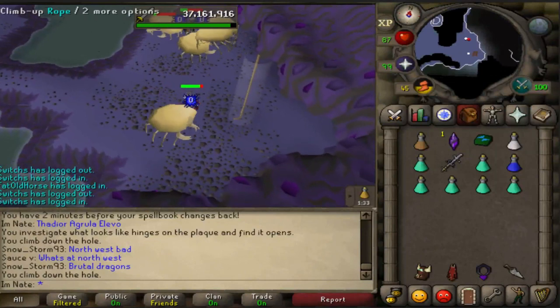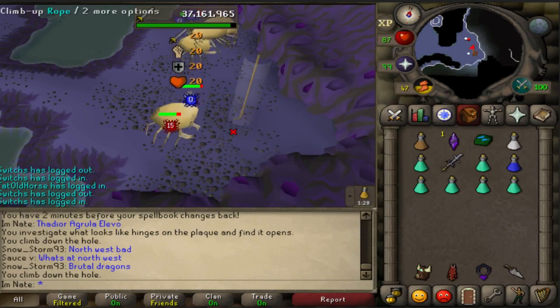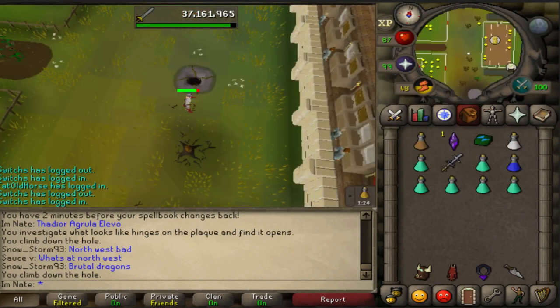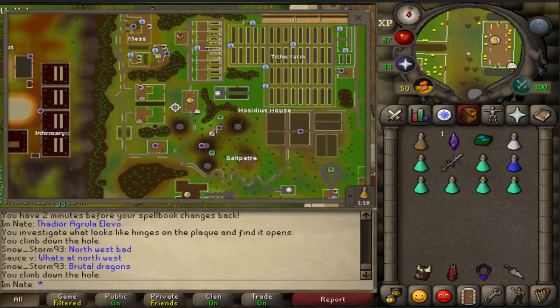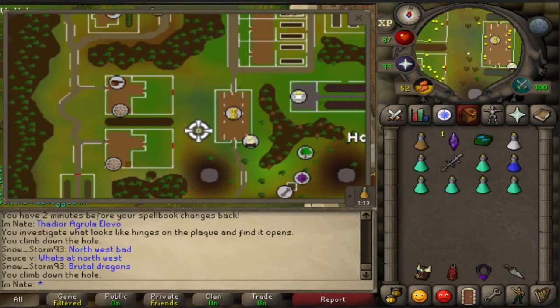The next entrance is down in the southeastern corner. Pretty much just run south from the last entrance. Climb up the rope to unlock it, and it takes you out next to a bank. It's pretty close to one of the teleports on the talisman from the Shazian house, so this is one of the useful entrances.